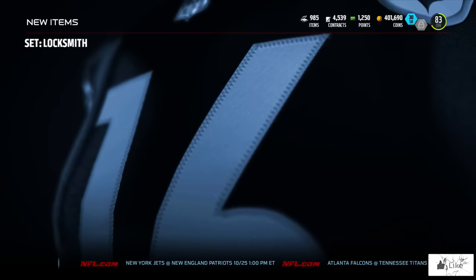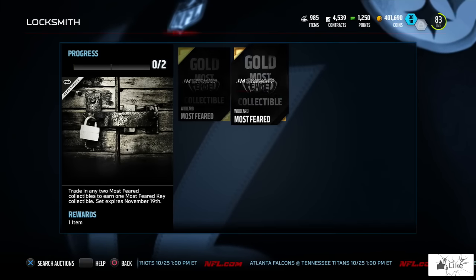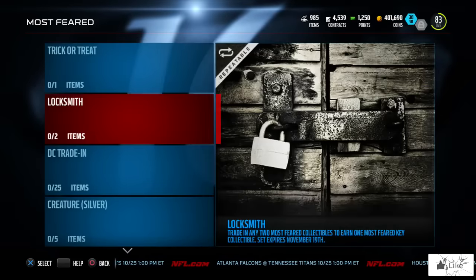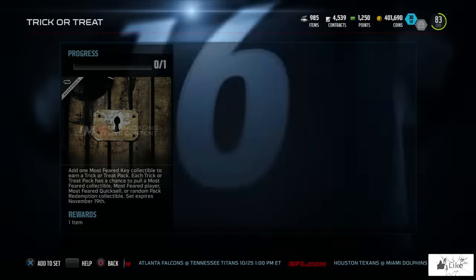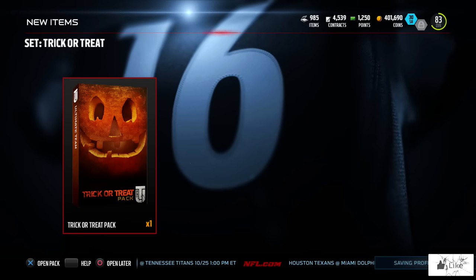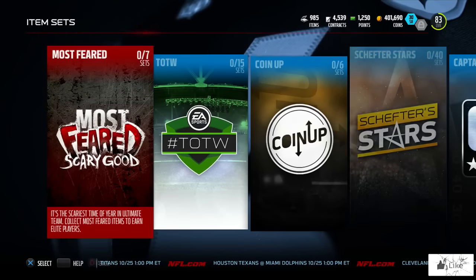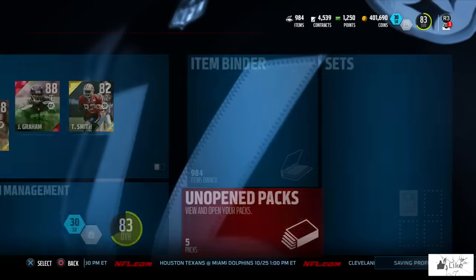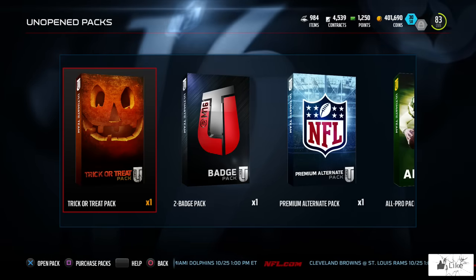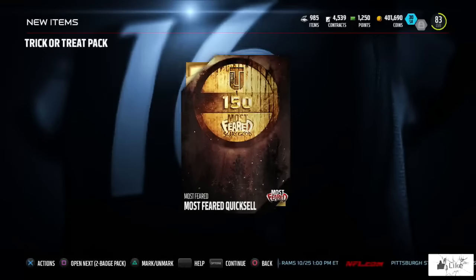Since I previously got two gold Most Feared collectibles, I went straight into the locksmith set to grab the key and knock out the trick-or-treat set. I'm adding the key to the set to unlock the trick-or-treat pack — there's a little pumpkin design which is pretty sweet, going along with the Halloween theme. These packs have a chance to pay off big with pack redemptions or elite Most Feared players. Out of this trick-or-treat pack, we get a Most Feared quick sell of 150 coins.